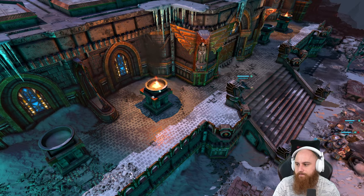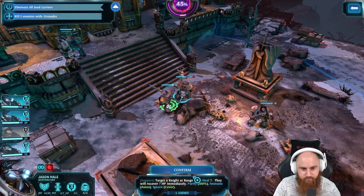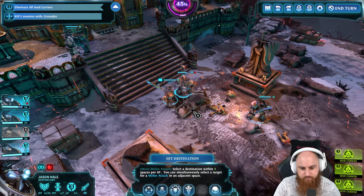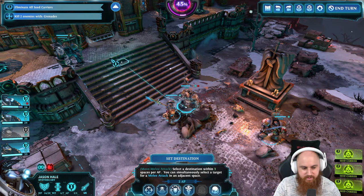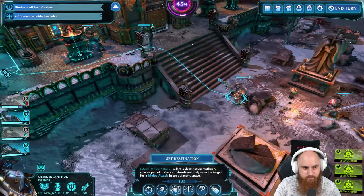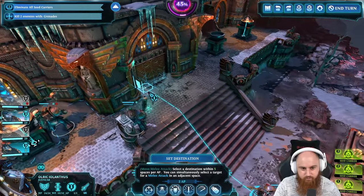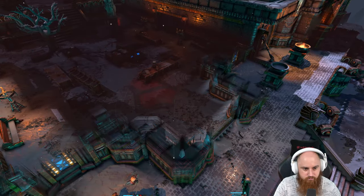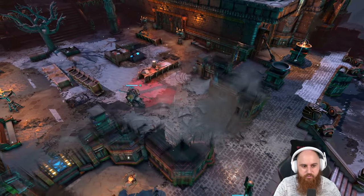Up we go. Let me just get some heals going. Purified. My wrath is restored, brother. This costs two willpower - I'll wait to use that again next time. Can I not get through here? I've got to go through this main door. Smashing through the doors because we are really stealthy.